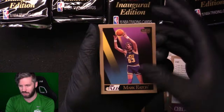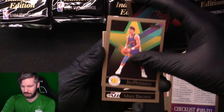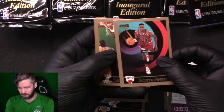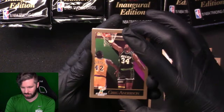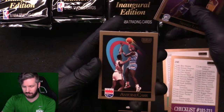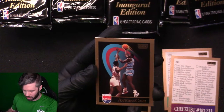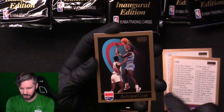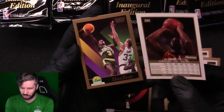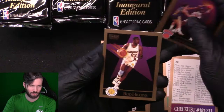Mark Eaton, Rick Mahorn, BJ Armstrong, Jim Peterson, Mike Brown, Adrian Caldwell, Mark Jackson, Scottie Pippen — that one is off-centered left to right. Greg Anderson, Jack Haley, Sidney Lowe, Antwan Carr — this could be an error. He's either wearing a Kings jersey or a Hawks jersey on the back... he's wearing a Hawks jersey. This is an error card, so we're pulling that. Dale Ellis, Eddie Lee Wilkins, Rod Higgins.